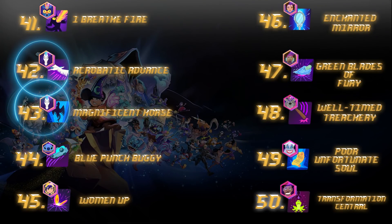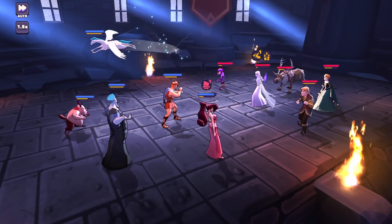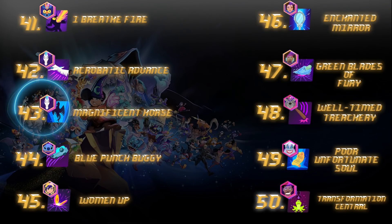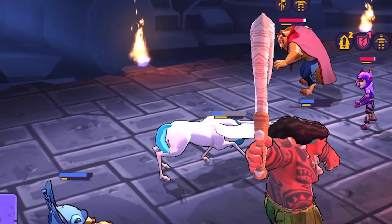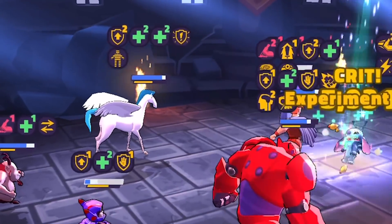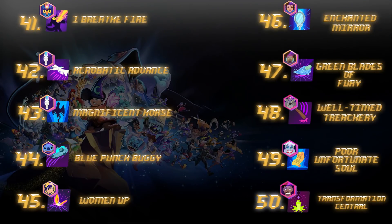Numbers 42 and 43 both belong to Pegasus — two very strong abilities within DSA. Number 42, Acrobatic Advance, puts Blind on the entire enemy team with a chance of offense down and some nice damage. It attacks twice to strip through evasions. Then Magnificent Horse is a great passive that has Pegasus act like a tank, mitigating and taking up to 50% of damage done to allies. These two abilities really sum up what is so great about Pegasus as a character.